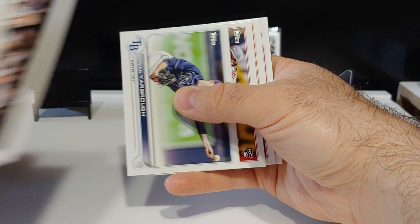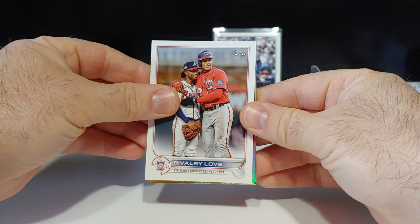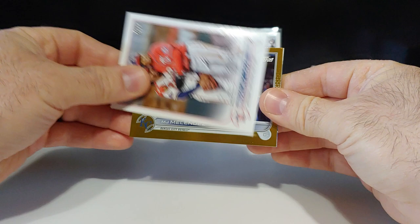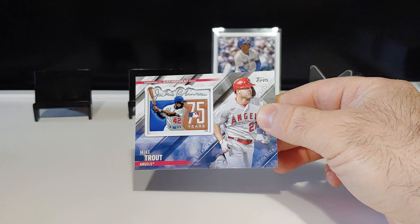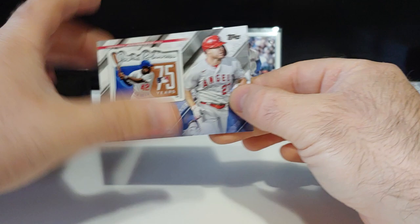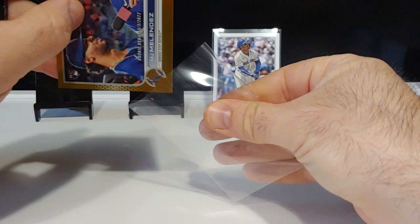We got another gold foil - these gold foils are very tough on me. Come on, give me somebody good. MJ Melendez rookie debut - I'll take it, it's a rookie card. Behind that we got a Mike Trout on the Jackie Robinson commemorative patch - that is not numbered. Trout is a Trout. Hoping for the Bobby debut but I'll take a MJ Melendez rookie debut gold foil right there.